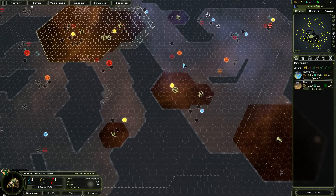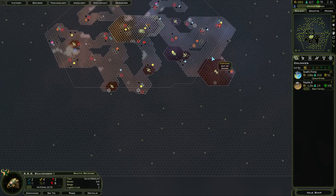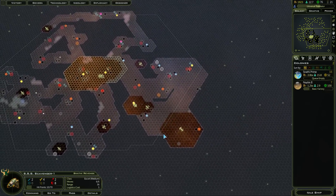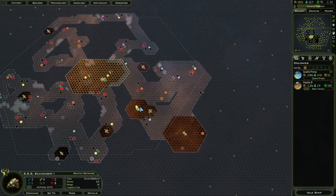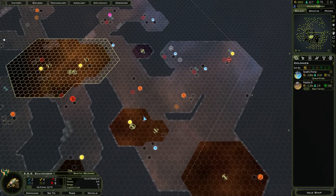The Scavenger — I've found everything over here. I've got a scout there. I'm actually going to bring it up here, then. Six movement — I might as well find the fog on the routes.